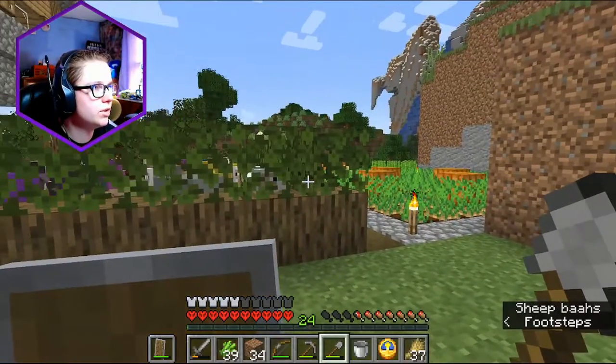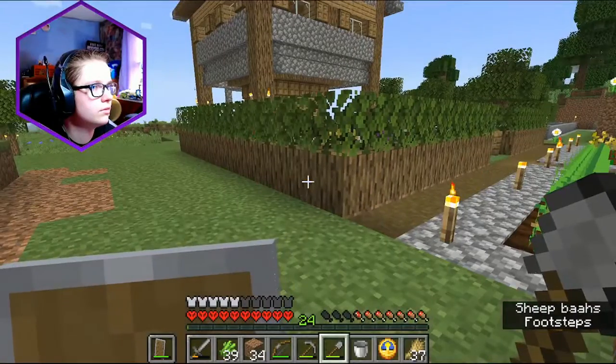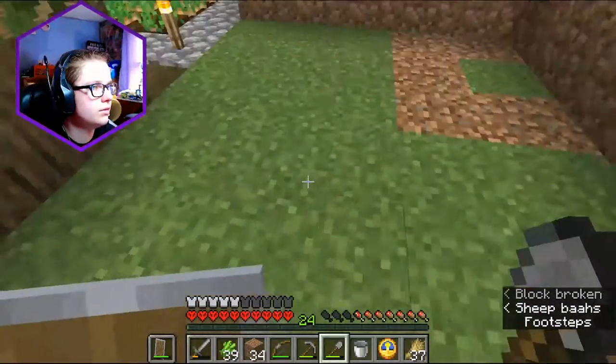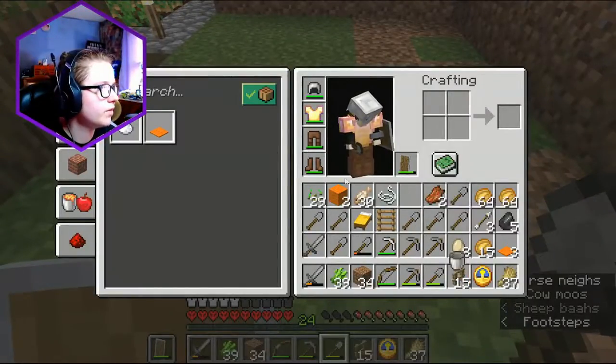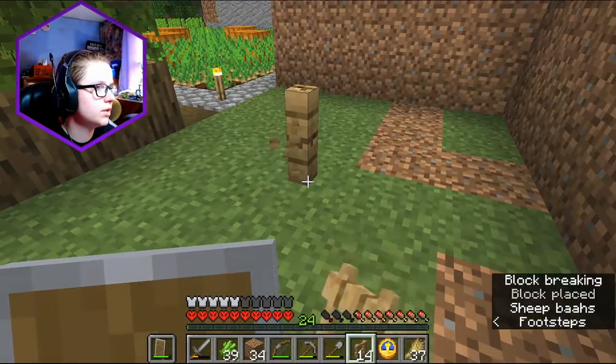I don't even need to make openings because I can literally just use the carpet method — and it just hopped over it like nobody's business. I don't even need to be able to do it. Should I make it similar to this or should I try to mimic it? I'm just gonna do this right now — if I change it, I change it. I need to get some chickens.